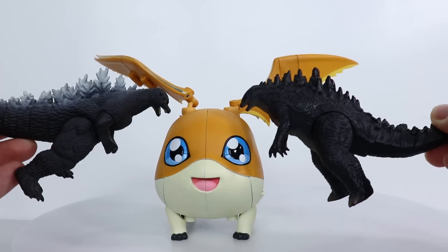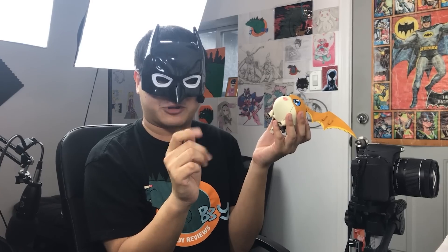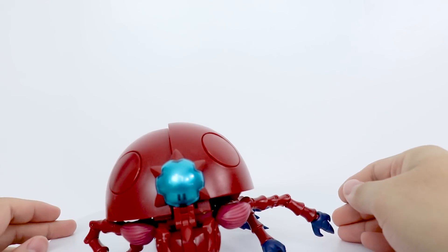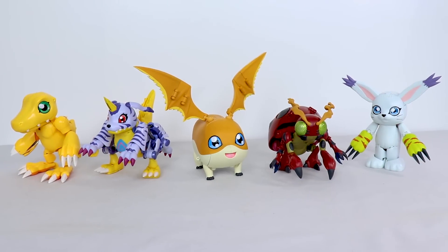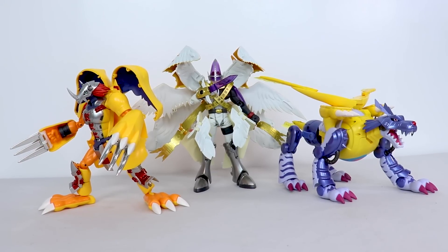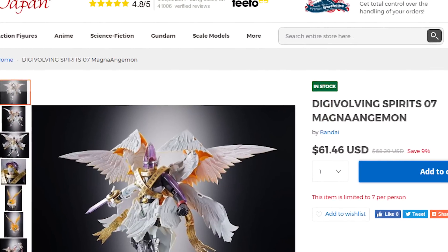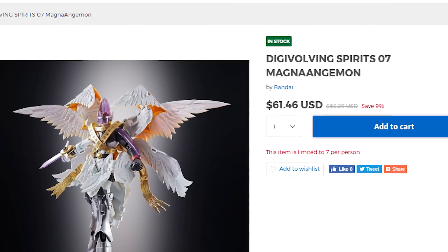Overall, this figure is amazing. Look, I know what you're thinking — how could I possibly give this guy a double kiss even with all the flaws that I pointed out? Well, seeing as this is one of the few lines that I'm actually collecting all of them, I feel that the Digivolving Spirits line requires its own scale. All of these guys have similar flaws: kibble-topia, lack of poseability, and not always the best proportions. Looking at them compared to each other instead of comparing to other figures, this guy is double kiss worthy. But on my normal scale, a single kiss — maybe even bordering on a hug. This guy just has a lot of problems. But is it really okay if I'm giving mediocrity some kind of pass? Who gives a shit? If you're collecting these Digivolving Spirits along with me and you've gotten this far, why the hell not?